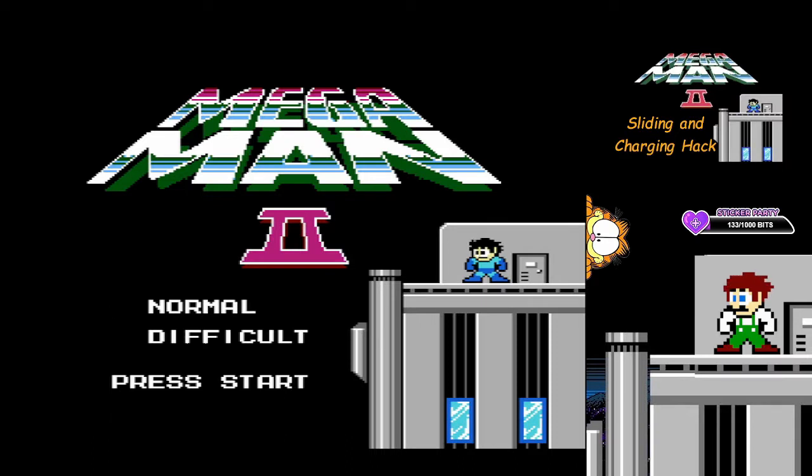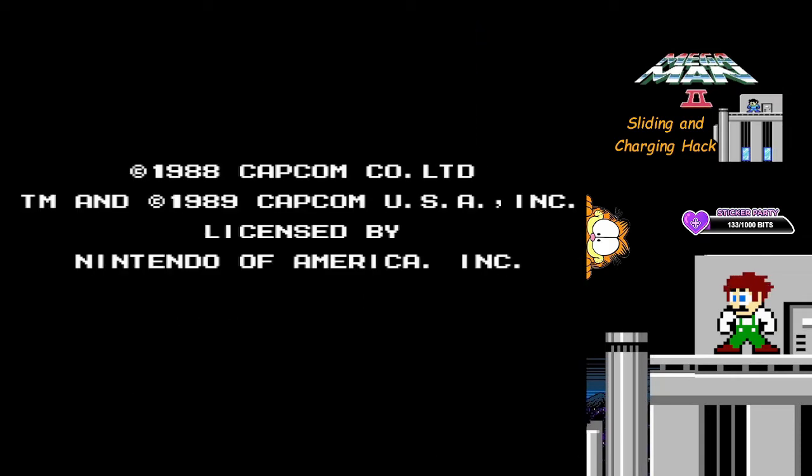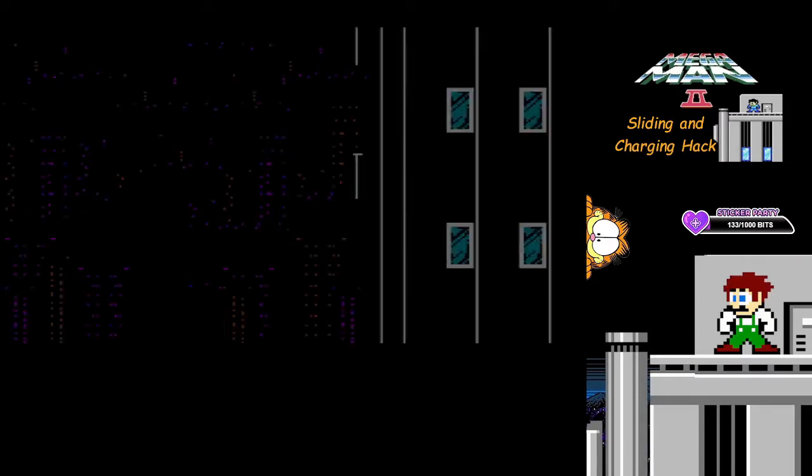You can also select your weapon without having to go into the subscreen by hitting select. When I patched this, I still had the 'don't lose your E-Tanks after a game over' patch attached for Mega Man 2. I ended up trying to patch it on top of that and it worked perfectly. So there's something I can add to my little mini review on my blog and on romhacking.net.